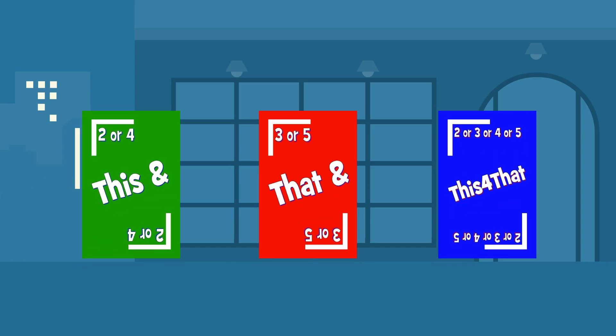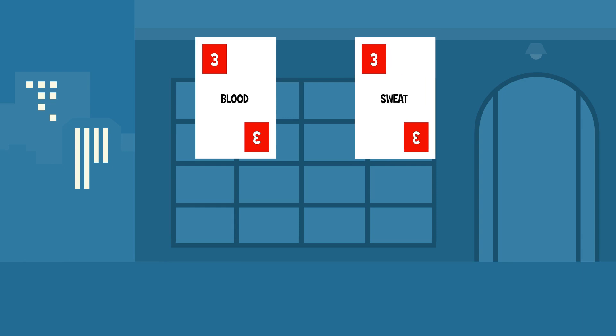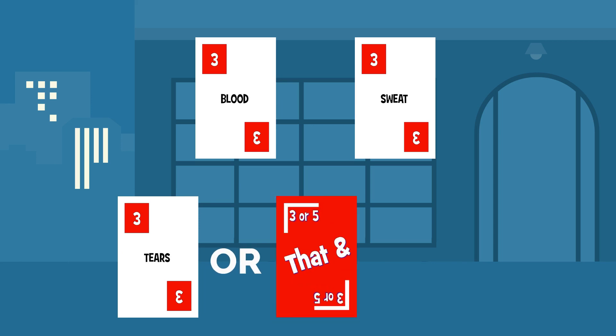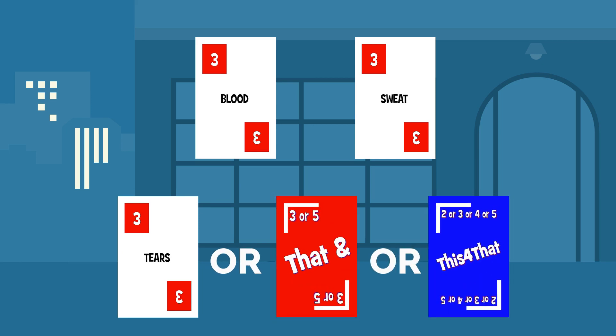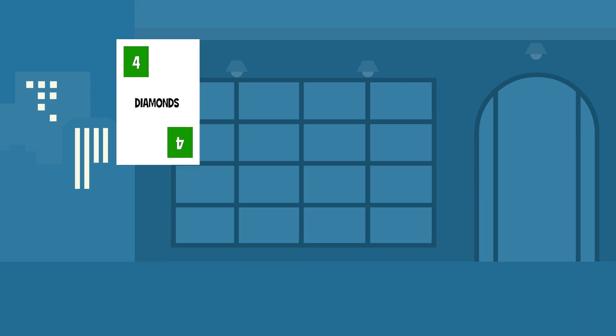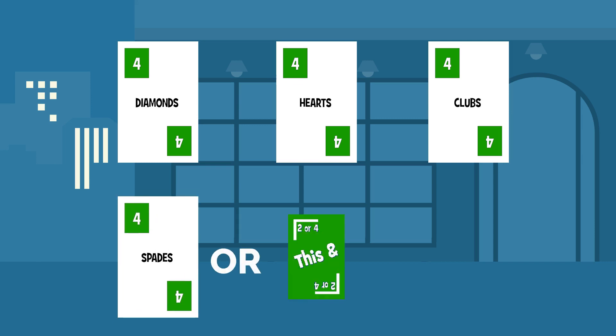There are even special cards to help you win your hand. For example, if you have a three card with the word "blood" and a three card with the word "sweat," you would need to draw a card until you collect the three card "tears," or a "that" card, or a "this for that" card, which can complete your suit. With your remaining four cards in your hand — diamonds, hearts, clubs — you draw until you get the word on the four card, spades, or a "this for that" card.